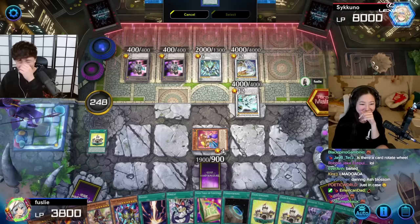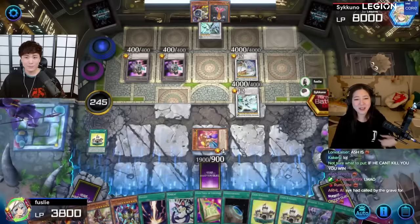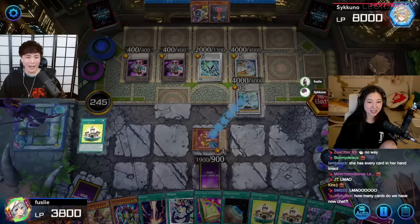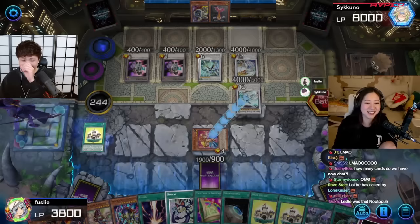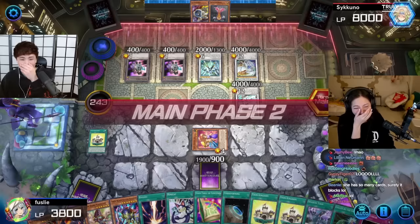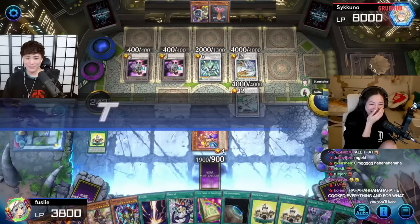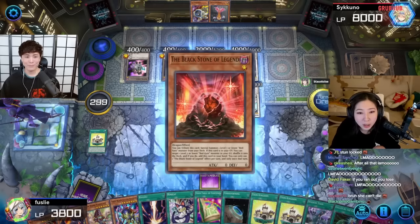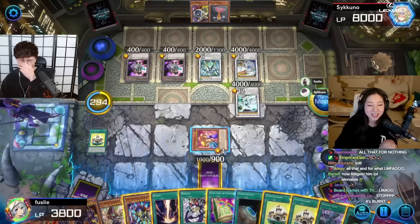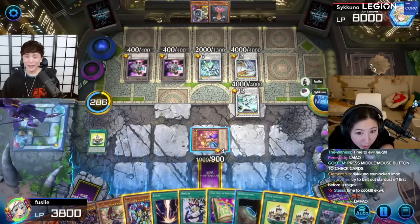My turn - Stardust Charge Warrior attacks Toon Gemini Elf! Shooting Quasar Dragon attacks again - Leslie just keeps banishing in defense, taking zero damage. I might actually run out of cards! Oh my god she actually lived! On the bright side, a representative from the World Health Organization is here to thank you for ending the global hunger crisis with how much you just cooked. I gave her like 20 cards - I cannot lose this duel.